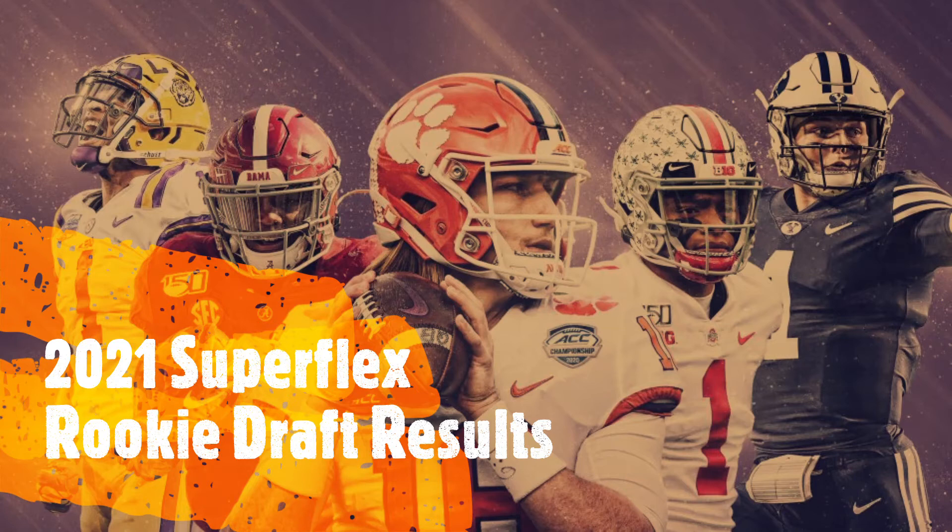Pick 1.10 also went to the team that got Trevor Lawrence and Kyle Pitts — Javante Williams. He rose up draft boards and could be really good with the Broncos, where Phillip Lindsay is gone and Melvin Gordon remains. With an offense that may or may not have Aaron Rodgers, Williams could see a lot of carries. This team is loaded with rookie talent — they must have given up future picks to accumulate all these selections. The running back room also has Damien Harris and Cam Akers.